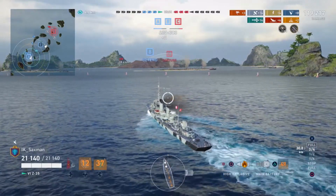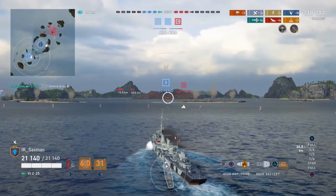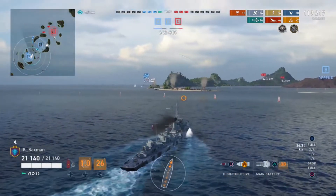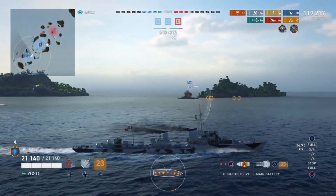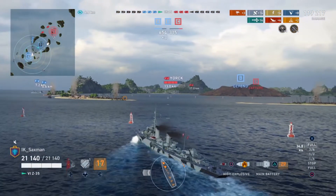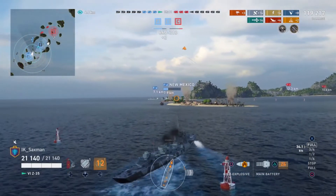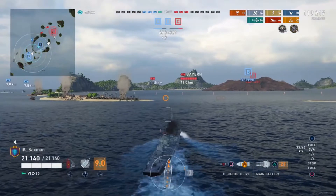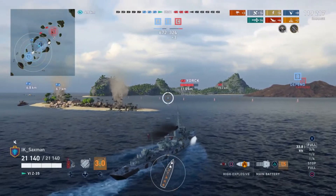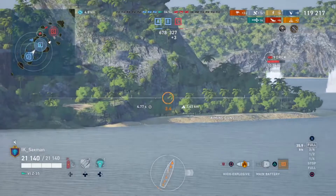The points are obviously in Saxmann's team's favour, though the number of ships remaining on each team is pretty even. Saxmann's team retaining more battleships is slightly advantageous compared to the enemy team retaining a majority of cruisers. It should just be a case of closing in, defending B, and seeing what's what.